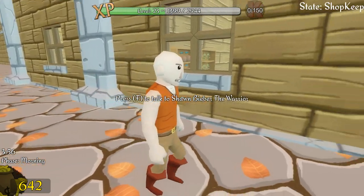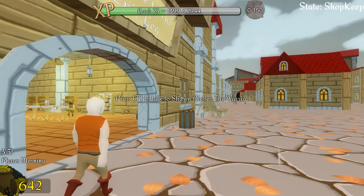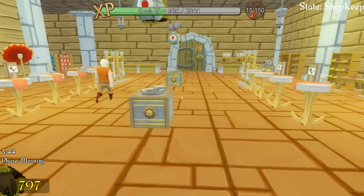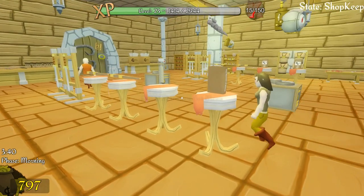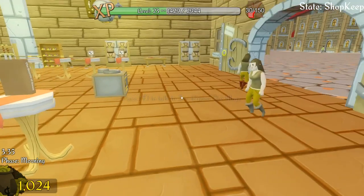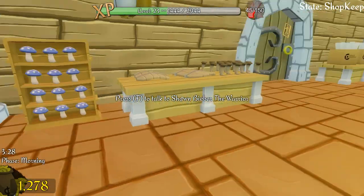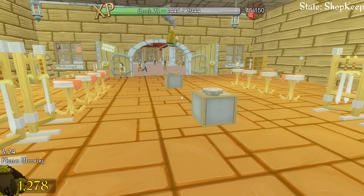Nobody has come in yet — oh, there we go. Our first customer, Sean Bieber the warrior, checking out leather boots. We've sold a beat already — first one of the day! Another customer going out. We've sold a wand — that's the first wand. I need to check how many wands I've got and make sure I don't run out.